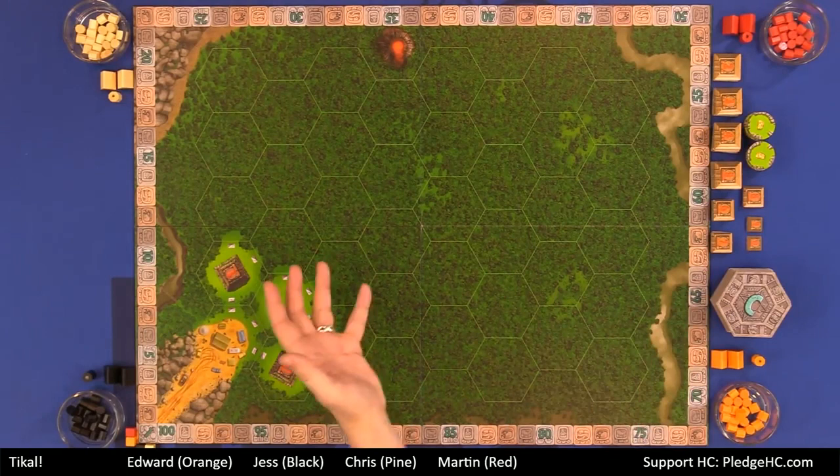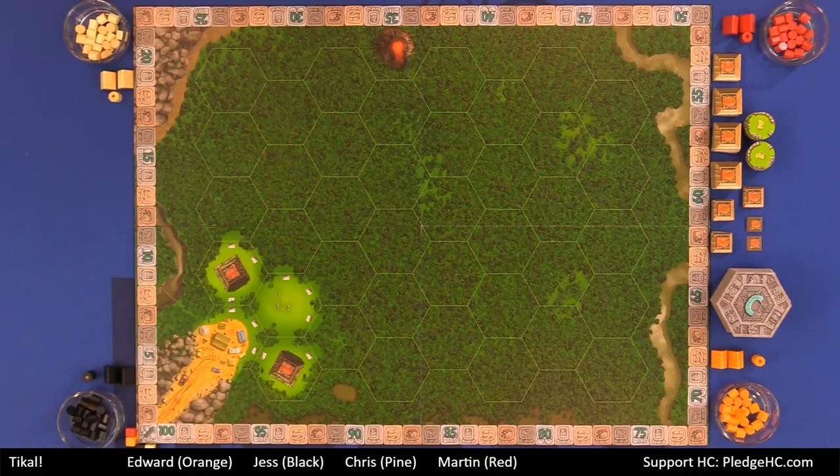On the main board, we have a Kramer strip, or Kramer track, around the outside — a victory point track apparently originally named after Wolfgang Kramer. He was the first one to put a victory point track around the outside of a game board, and now it's just a known thing.